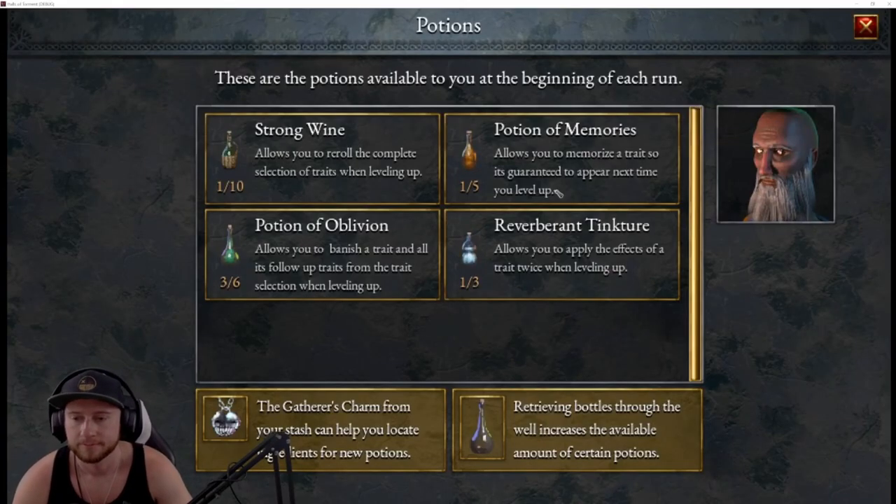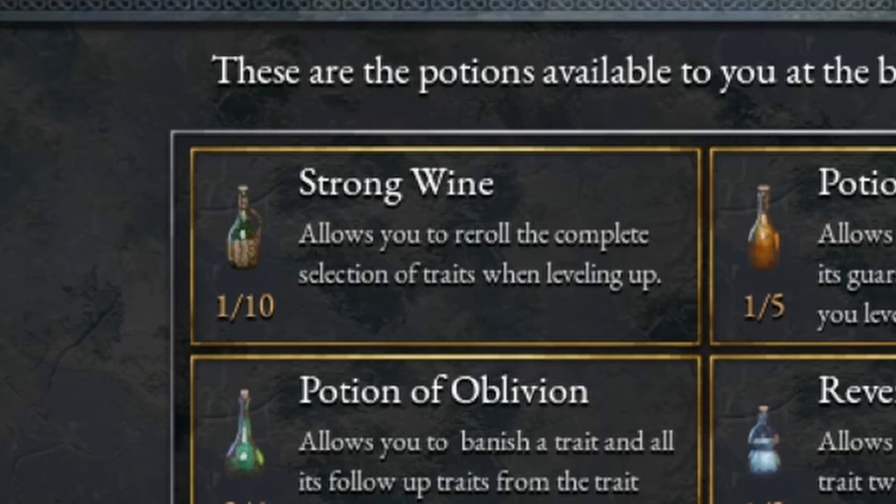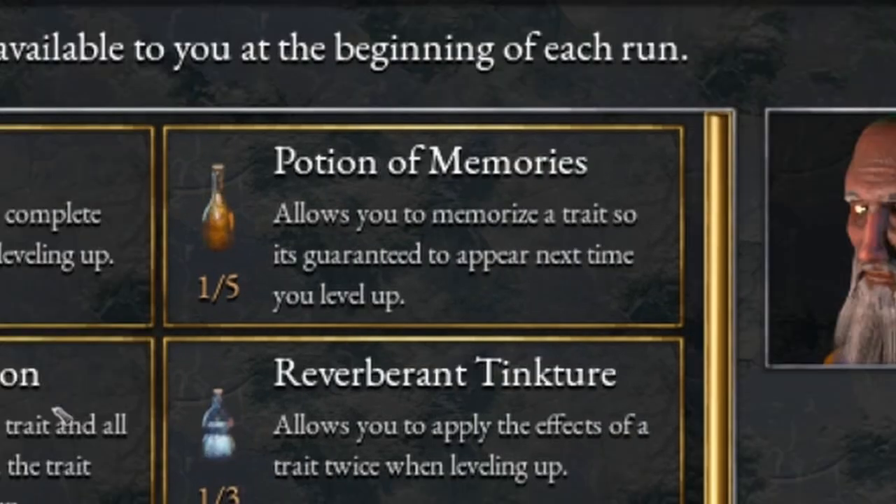There are four potion types in total. The first is Strong Wine, which will allow you to re-roll skill choices when you level up. The second is Potion of Memories. This potion allows you to memorize a trait, which means if you don't want to choose the trait on your current level, you can use the potion on that skill and it will remain in the selection choice until you choose it.